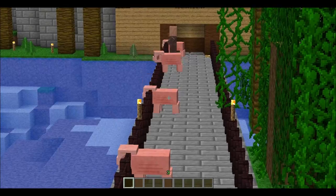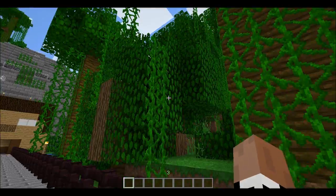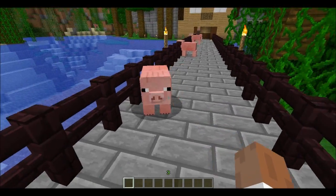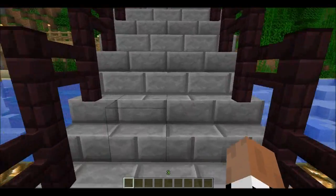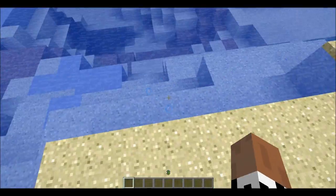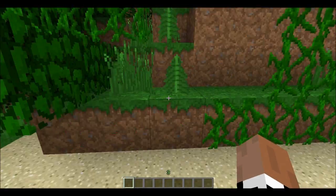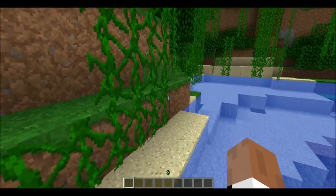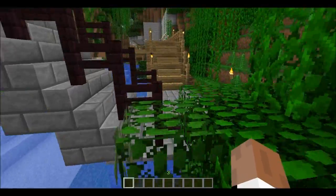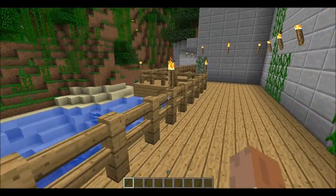So as we're outside now — whoa, see that pig going nuts! I'm going to show you some outside things. I really love the vines in this, and same with the leaves, they look really nice. Something that I really like about the outside is the water — we're just going to jump over here and splash in the water. It looks just really nice and simple. I just love this texture pack — it just feels like Minecraft, but better.